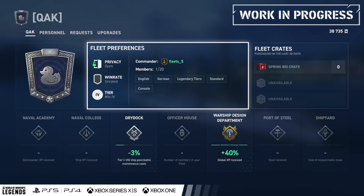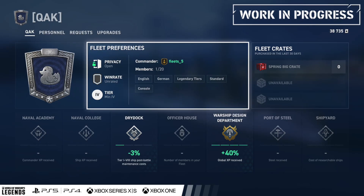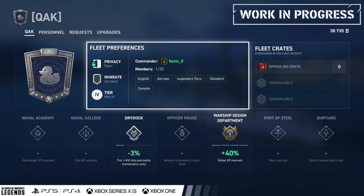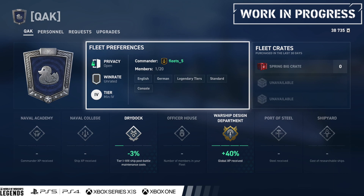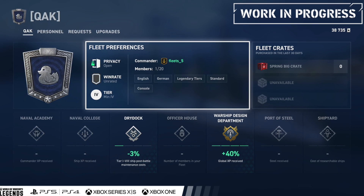I'm not sure how you earn oil, but I'm assuming you use it to upgrade your naval academy, for example, which I'm guessing gives you more commander XP per battle. I don't know if that's just fleet battles or standard battles as a whole — I guess we'll find out. And then you can use your oil on the naval college, which gives you more ship XP, or the dry dock, which lowers your maintenance costs.